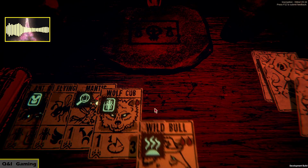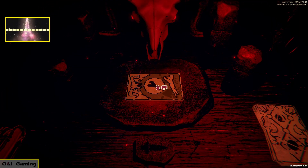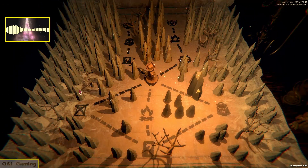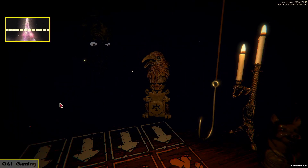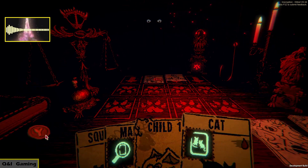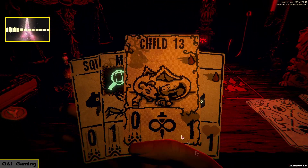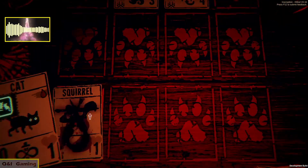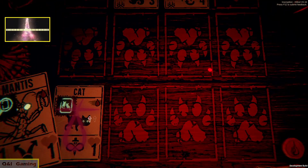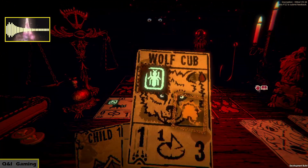We did that wrong — we should have gone to the campfire and then put this up twice. It is what it is. I'm not even sure it could get strength, I don't think that's how it works, so on the other hand I think this is the better play. I love this mechanic, it's insanely good. We're gonna play the cat obviously, then we're gonna play the mantis, and then we're gonna play the wolf cub.